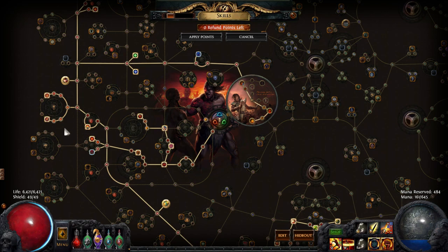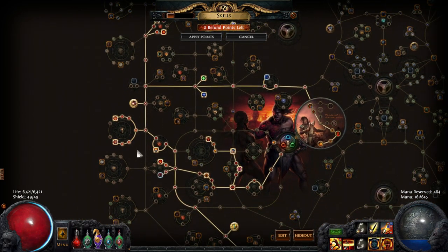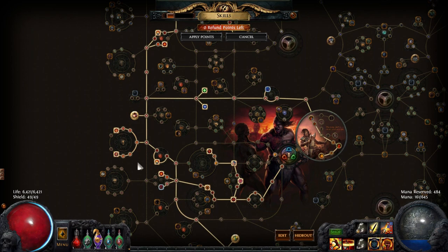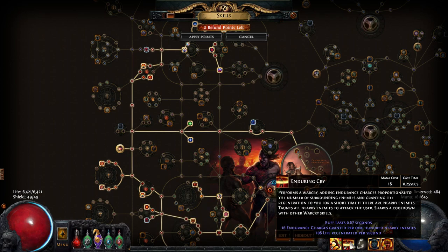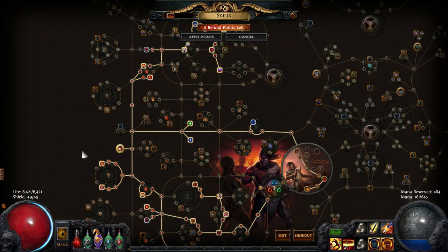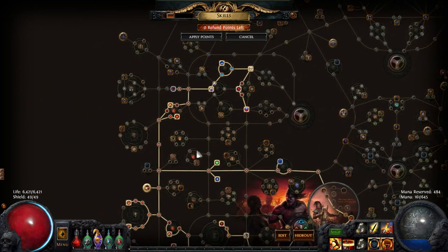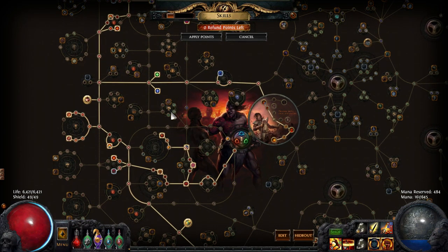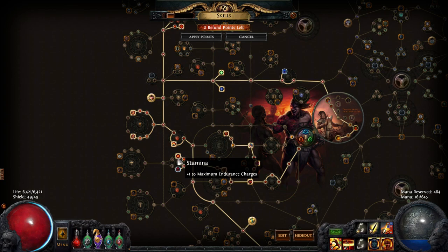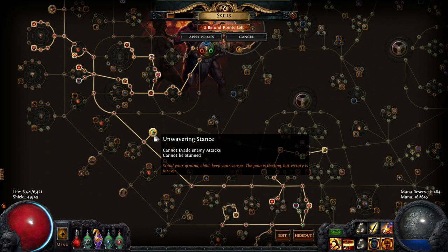Originally when I did this build I didn't get all these endurance charges. This is almost the same as how I had it before — I tried to keep it mostly the same. But if I had the option to reroll, which I did, I would have gone more into endurance charges. I had to find Enduring Cry, and this is like a level 5 Enduring Cry, so this isn't quite optimal right now.